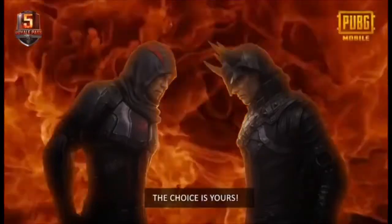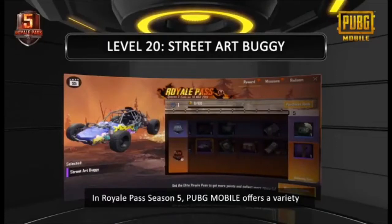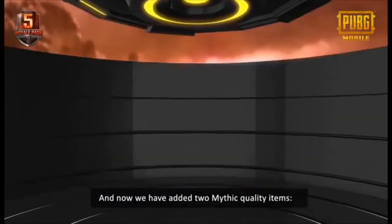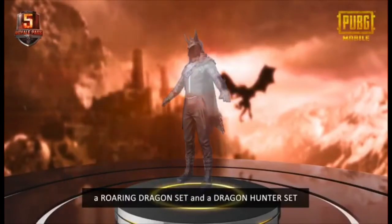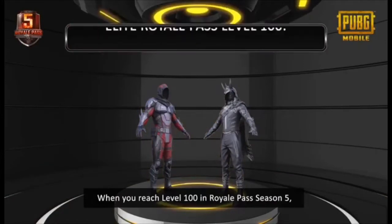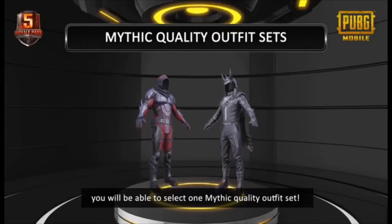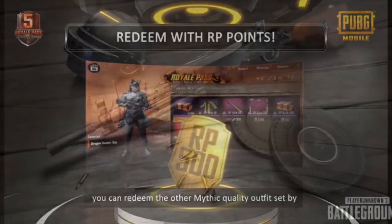The choice is yours. In Royale Pass Season 5, PUBG Mobile offers a variety of exclusive items, just like last season. And now, we have added two mythic quality items. A Roaring Dragon Set and a Dragon Hunter Set are available in the Ultimate Prize pool. When you reach level 100 in Royale Pass Season 5, you will be able to select one mythic quality outfit set. If you want to own both mythic quality outfit sets, you can redeem the other mythic quality.